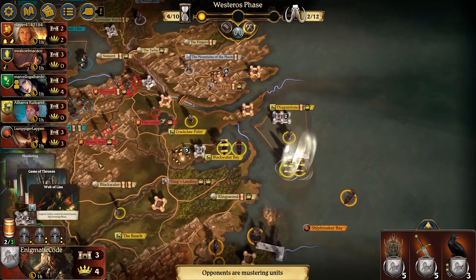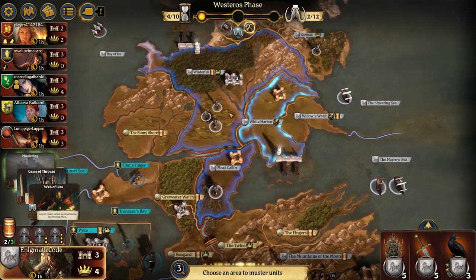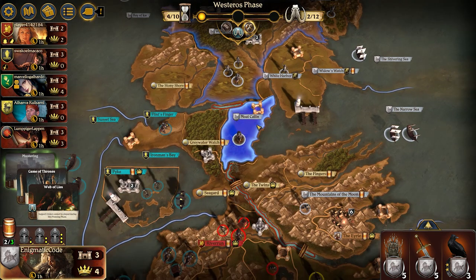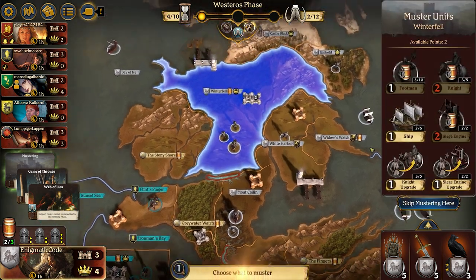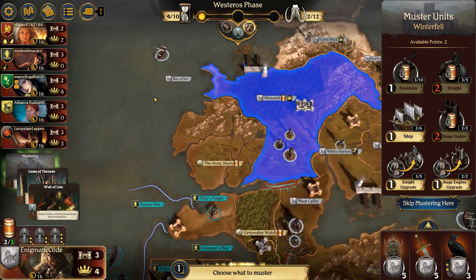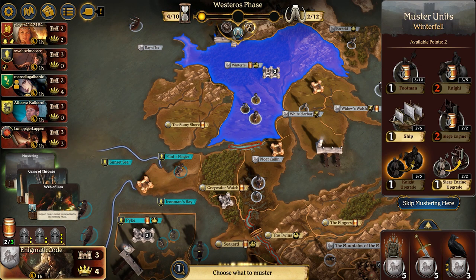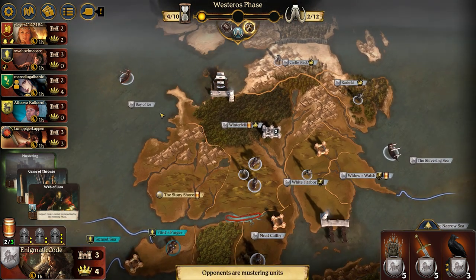Baratheon is definitely getting a lot more punch in terms of ships, and I do let them know I will support them in Shipbreaker's Bay. For my own mustering, I want one footman in White Harbor just so I can muster there as needed. Moat Kaelin — I want to get another footman because I'm considering pushing to Seaguard or Greywater Watch. One of the problems with Stark is that you need boats on both the left and right side of the board, and you can only have six boats total — so I'm pushing up against that supply limit. I go ahead and upgrade a knight and get my one ship, though it forces into the harbor because I'm up against supply limits.